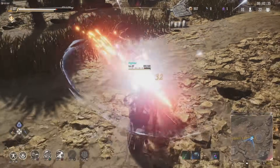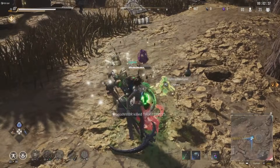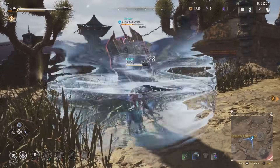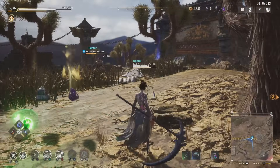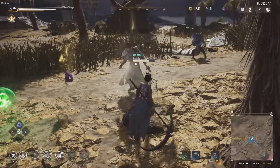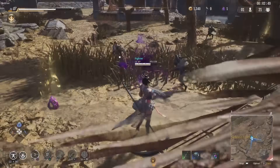If you get the jump on someone they tend to panic and burn their combo breaker — which tells you that if you get them in the air, they'll have no defense. This guy comes in and kills someone, but I get him in the air and he uses his combo breaker. Now I know if I get him airborne again, he has to take all the juggle damage.